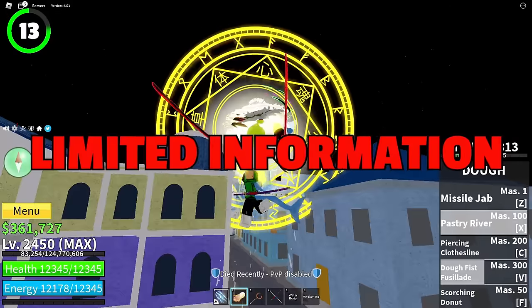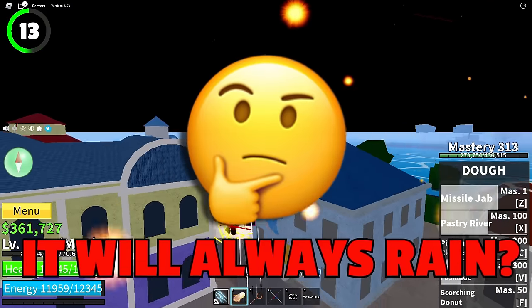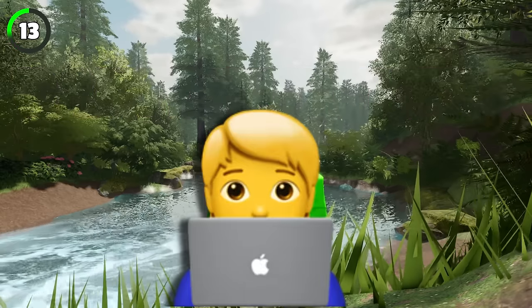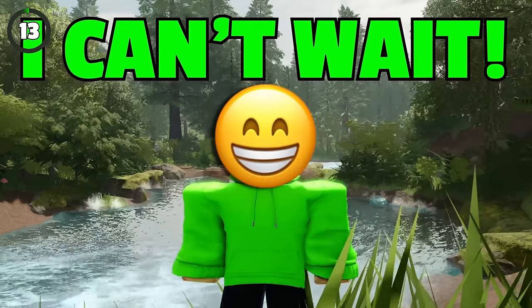It's been ages since we started hearing rumors about a new weather system, and finally it's almost here. We know this system will be used in Tiki Outpost and Sea Events. There's a leak showing rainy weather, but developers also promised extreme weather conditions such as storms, fog, and whirlpools.